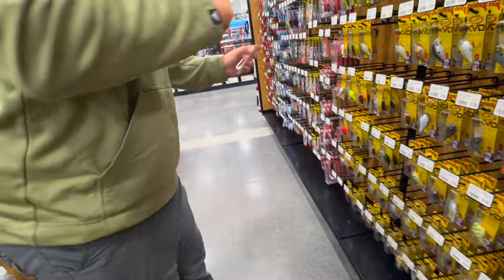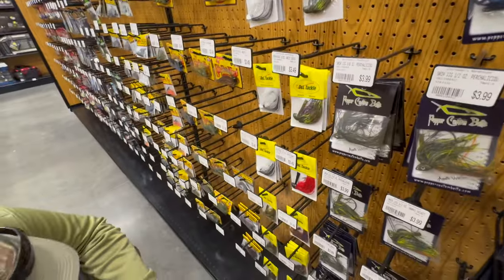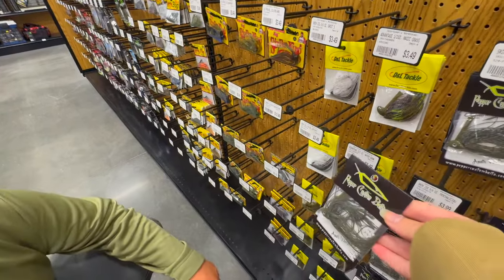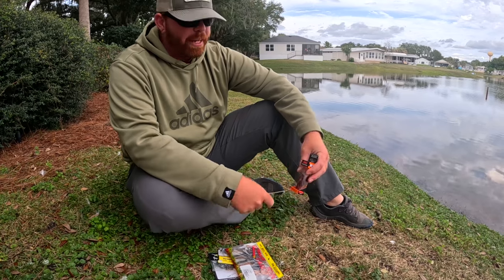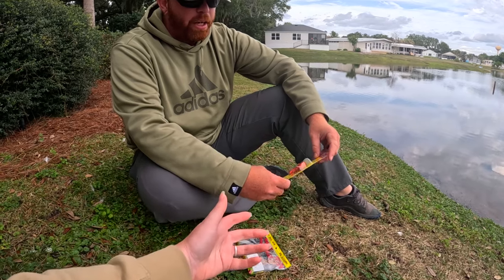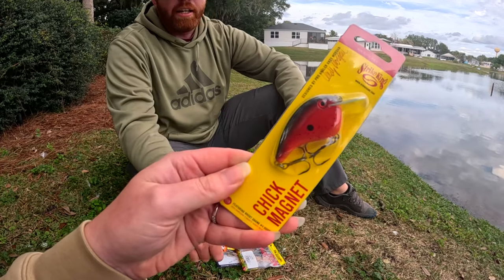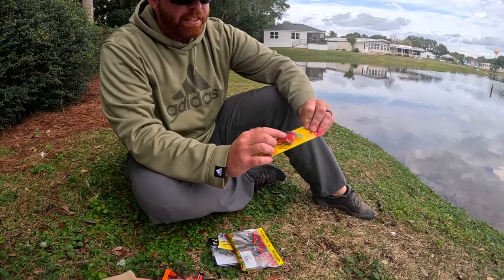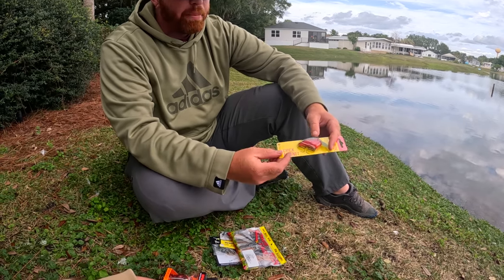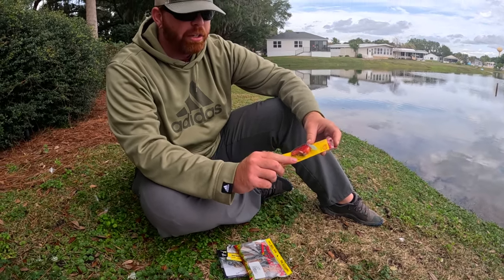I think what we should do is get you one from Rapala and then we'll have one from Strike King as well. All right guys, for the hard bait we selected a Rapala square bill. Because we're trying to imitate craw, we want something that can float so we can move it slow - this one has balsa in it. We also got a flat-sided Strike King square bill - the Chick Magnet - for the shallower areas running along the bank.